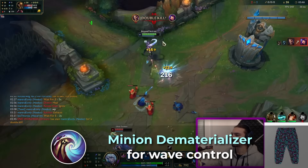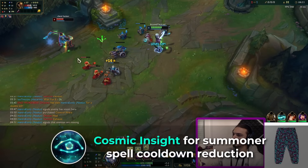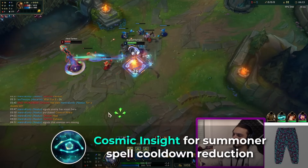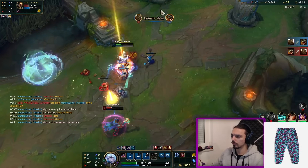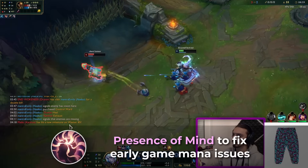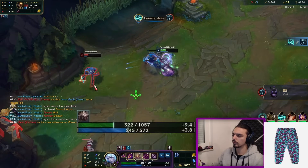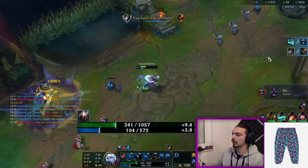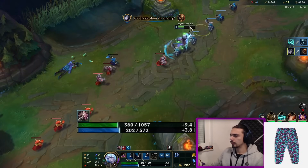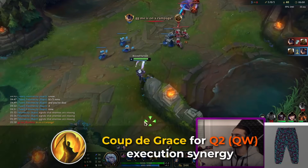That's why we're running Triple Tonic. Minion Dematerializer is also good — it gives you insane wave control, you can basically delete waves with just two abilities. Cosmic Insight pairs up well because it works with Ghost — you have so many abilities up all the time, the summoner spell haste is incredible. Presence of Mind fixes our mana early game, as long as we're hitting people we're refunding that mana, and takedowns are extremely good because we'll be part of a lot of kills later on.